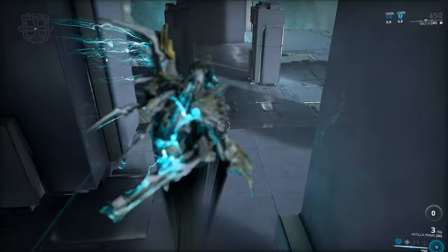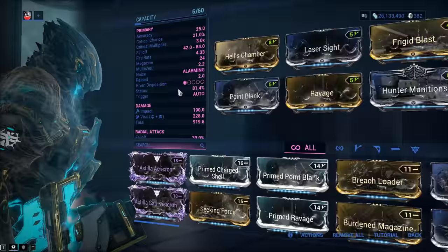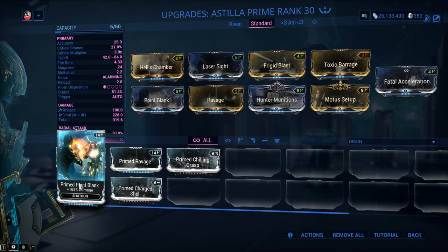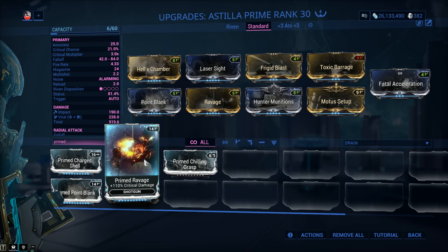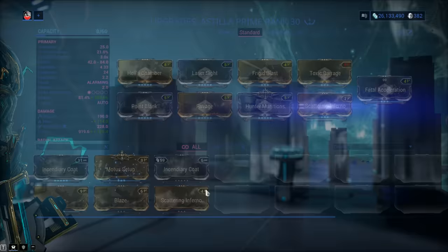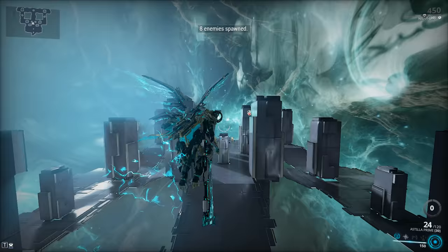That's the performance of the Astilla Prime with normal mods. What about Prime mods? We don't have Prime Blunderbuss. We do have Prime Charged Shell — though that doesn't really apply in the case of the Astilla. Prime Point Blank definitely applies, so let's bump it up with that. You can also go with Prime Ravage. While we don't have Prime Critical Chance, we do have Prime Critical Damage. Let's do the level 120 Corrupted Heavy Gunners test one more time.